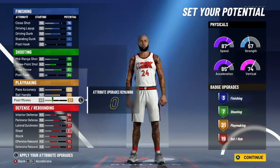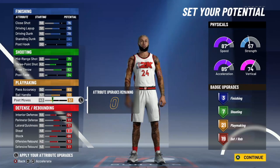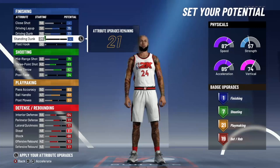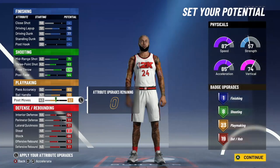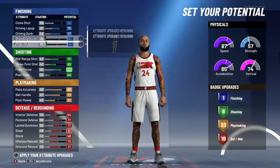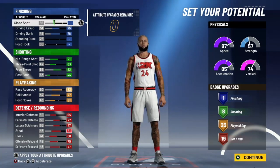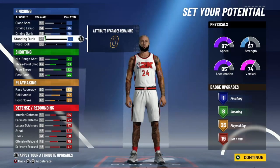Now if y'all want finishing — this is the other version. This build does get slashing takeover, so you can go with this version or the one I gave you. Since we're not going with the finishing version, I'm putting this down, shooting up to eight, and putting the rest back on playmaking for 23 playmaking. You can go with three finishing so you can put contact finisher on gold at least when you activate your slashing takeover, but we're gonna go this way.